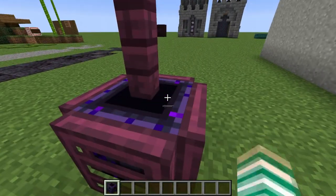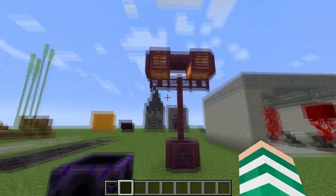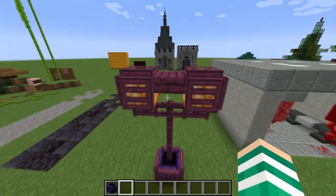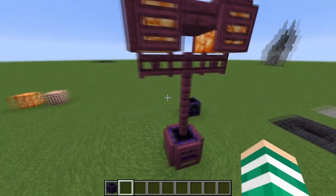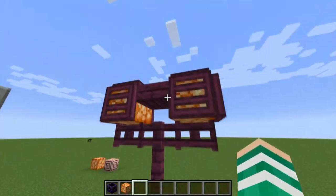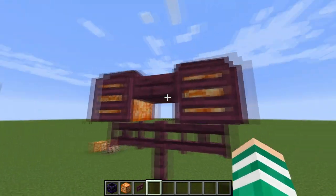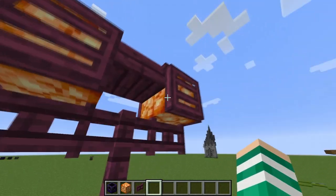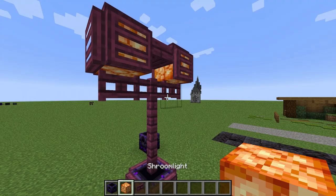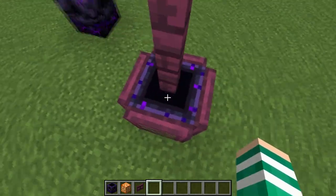Next we're using this new block and I love this texture so much, it just looks beautiful. I'm using it to make a little fence post slash streetlight for the nether. We're using shroom lights — all you're going to do is make your fence go up, put two gates to the side, and just put your decoration on top. You can use glow stone, shroom lights, or redstone lamps — you're free to explore. The central block just makes it look a little bit better.